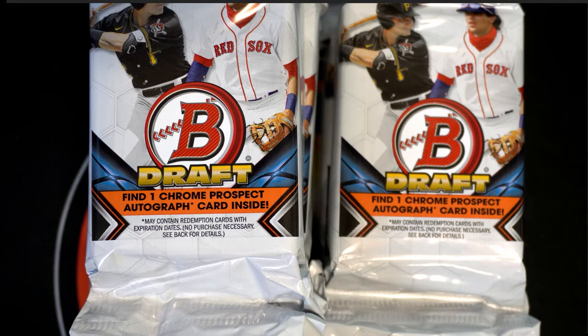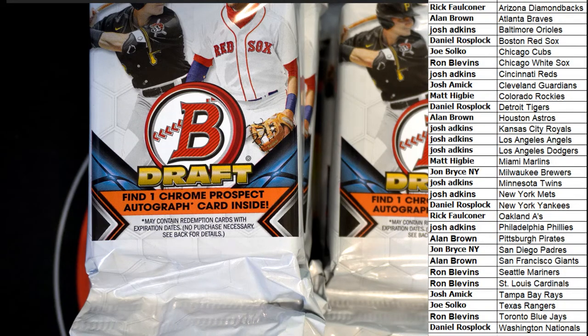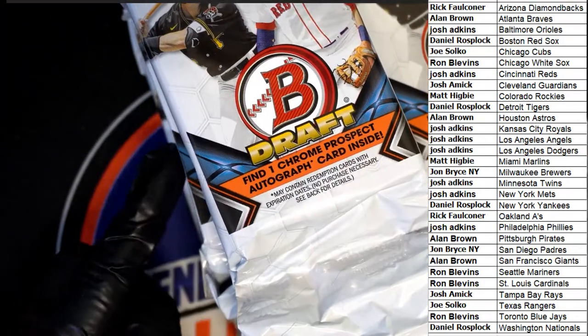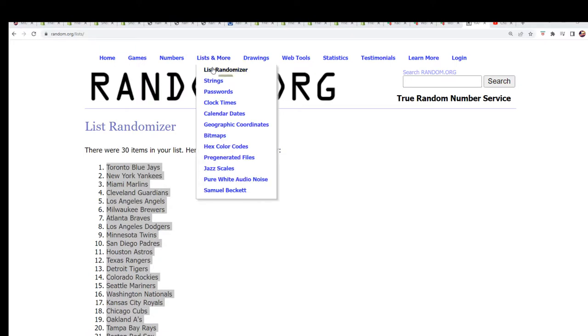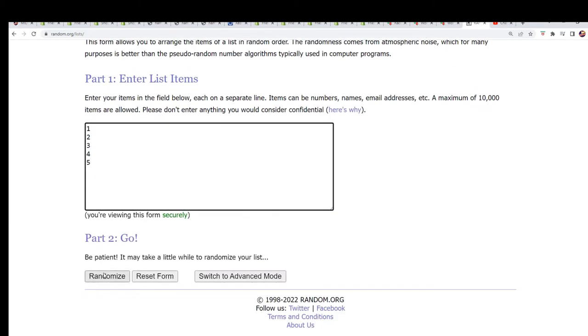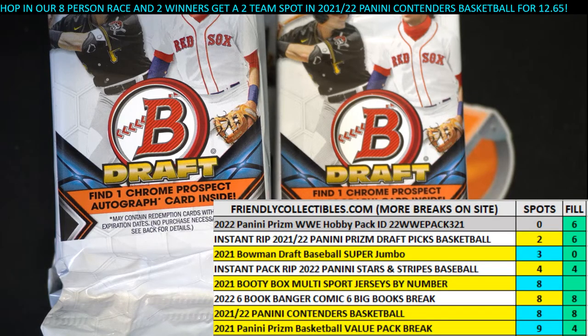Now I'm going to do a pack random. I'm going to designate this pack as number one, so that means one, two, three, four, and five - that's how that works. Let's do a quick random five-number random to see what pack we got. Lucky number seven - wow, pack number one it is!